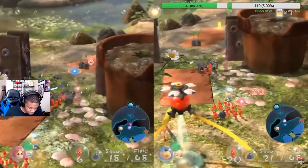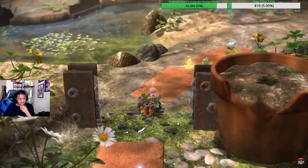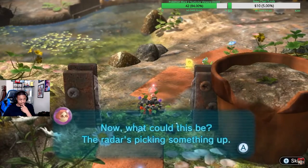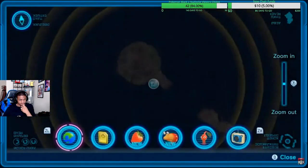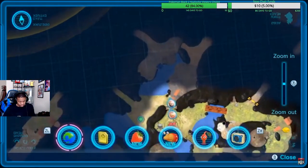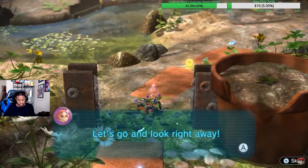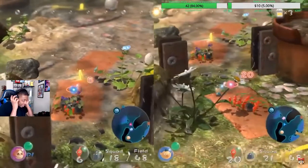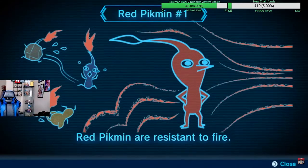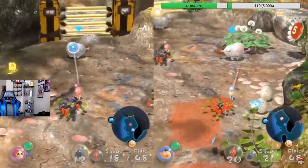Any piece of fruit you collect — we got the strawberry earlier — you'll want to bring back to your base. The more fruit you collect, the more days you'll be able to explore this world; that's how fruit plays a role in story mode. Brittany is noticing a new radar detection from elsewhere on the map, letting us know that red Pikmin are fire resistant.